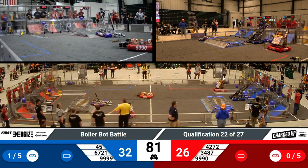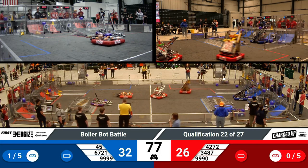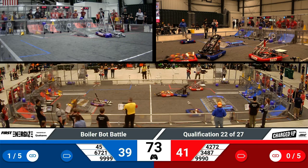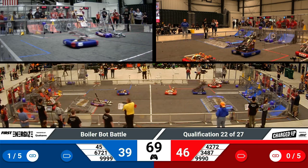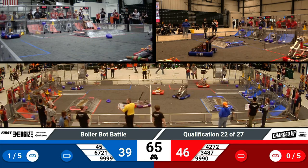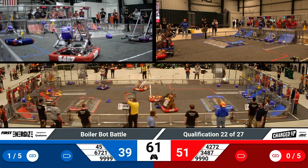Pushing game pieces into the bottom part of the grid can score two points for your alliance. Two for the bottom, three for the middle, five for the top. The name of the game this year is Lynx — three game pieces horizontal in the grid. They're looking to score five of those to get that ranking point. However, you can get a ranking point just for winning and other ways as well.